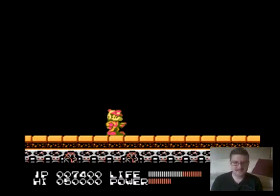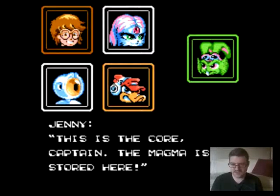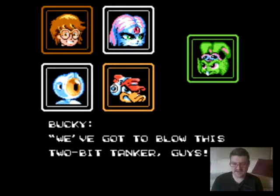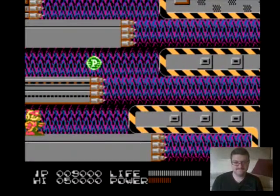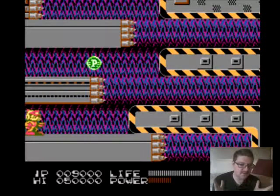Salvage chute done! 'This is the core, captain. The magma is stored here. We got to blow this two-bit tanker.' There's my password. There's the next section - center of magma tanker. We're gonna take out the center core of this tanker and blow it up. Until next time, I'm Corny - this has been Corn Plays Bucky O'Hare, and we're almost done. See you later guys!